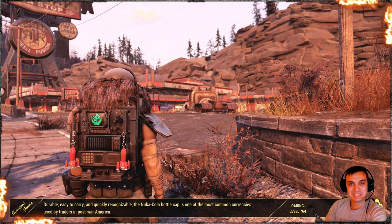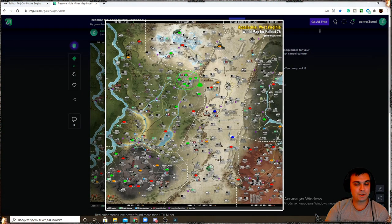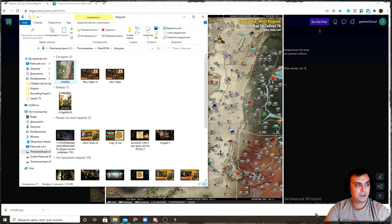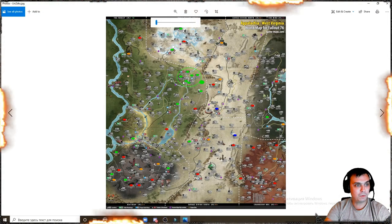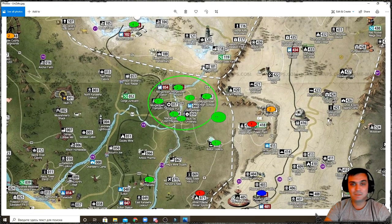Now before we go into the 25% legendary discount, I forgot to mention we created a map — made by me and Z Clan — with all the information posted on our Discord. On the map you'll see the number of legendary mole miners we've encountered per location. I'll share the link in the video description so you can download it and open it on your PC for better quality.